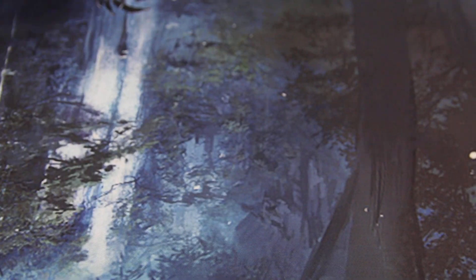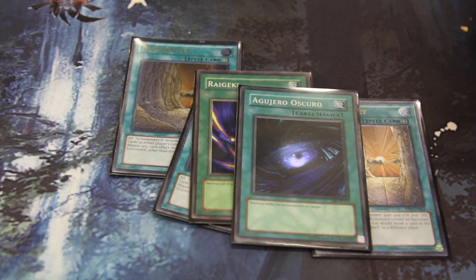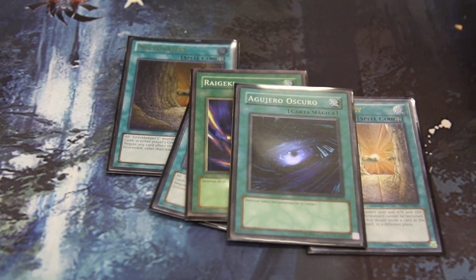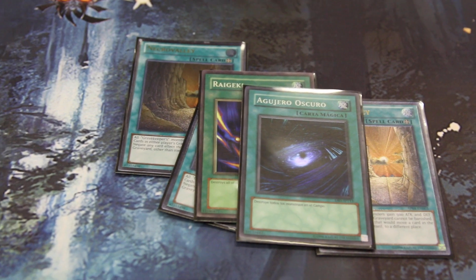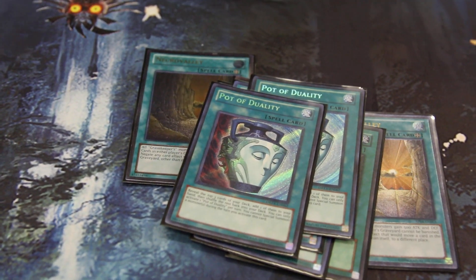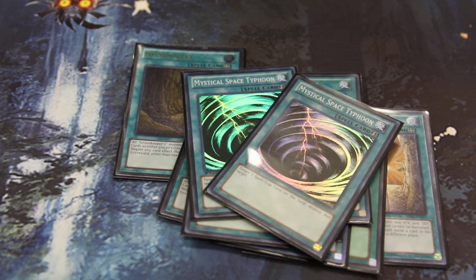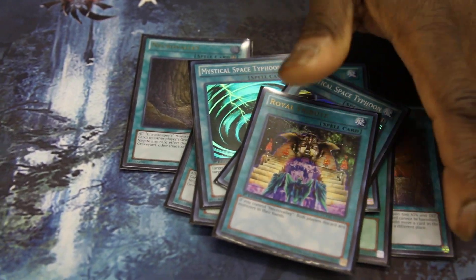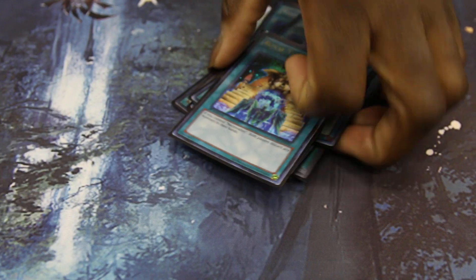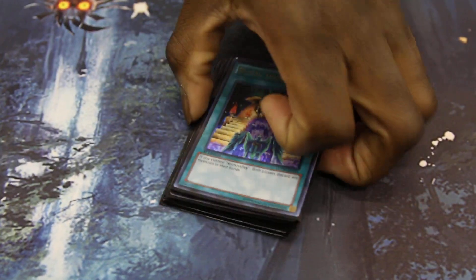My spells: three Necrovales — the boss card. One Raigeki, Dark Hole — I needed another destruction. Lately I've been seeing a bunch of things that target and when you target all these things happen, so I'd rather just run the one Dark Hole instead of running two. One Book of Moon, Dimensional Fissure, Dualis. MST is still playable but Necrovale is so I'm mostly set there. And the MVP — I love this card, I'm glad it's back in the deck. It stops a lot of plays, especially for Necrovale players and Shaddolls.